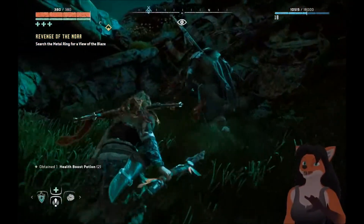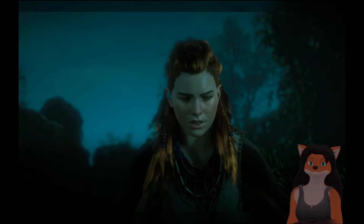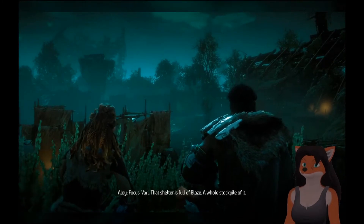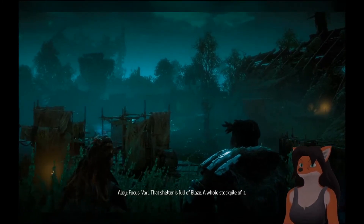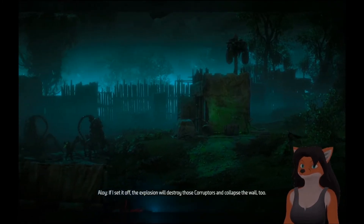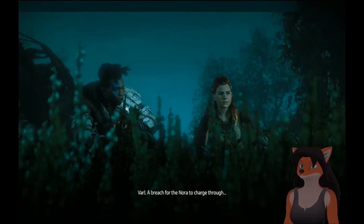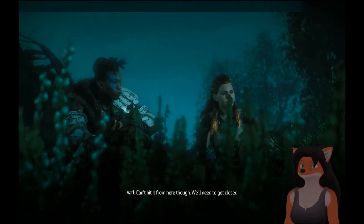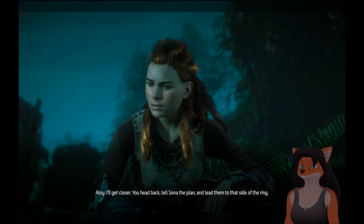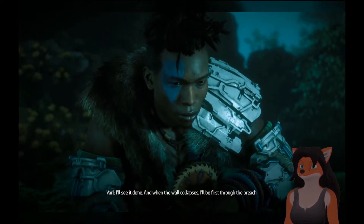Looks like we found our way up. See that covered shelter? Do you see those corruptors? Focus, Varl — that shelter is full of blaze, a whole stockpile of it. If I set it off, the explosion will destroy those corruptors and collapse the wall too — a breach for the Nora to charge through. Can't hit it from here though, we'll need to get closer. I'll get closer — you head back, tell Sona the plan and lead them to that side of the ring.